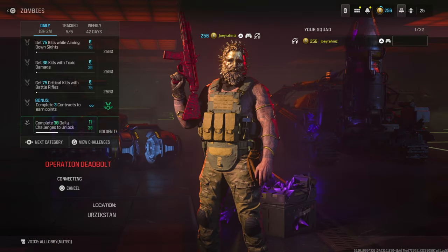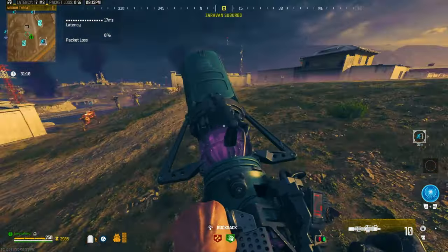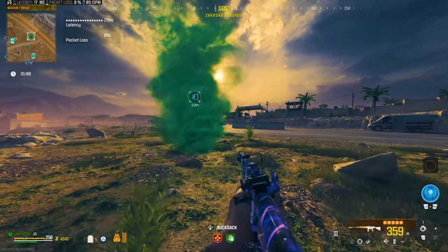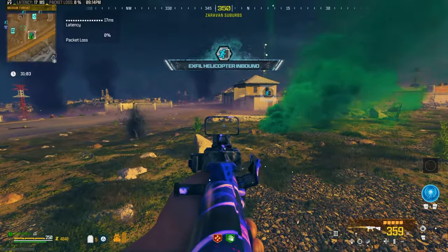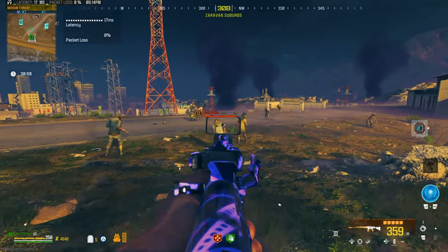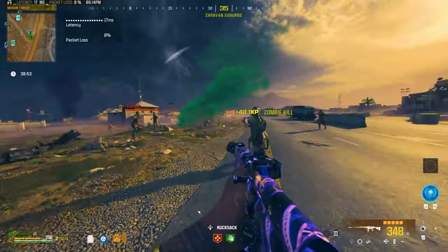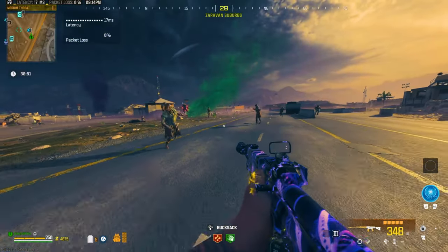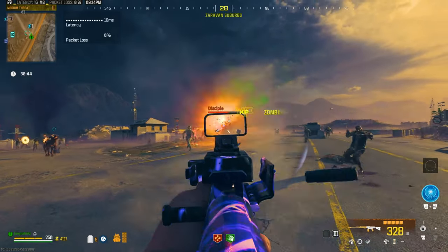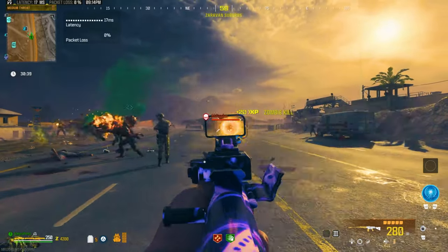I'll show you two methods for this one — one with the scorcher, which gives way better XP, and one without the scorcher, which still gives decent XP. Come to an exfil in the orange tier zone and call the chopper. You'll notice a lot of zombies spawn straight away. If you're happy with this number of zombies and don't need the scorcher glitch, you can just stay here and mow them down. But if you want even more zombies, wait for the next step using the scorcher.